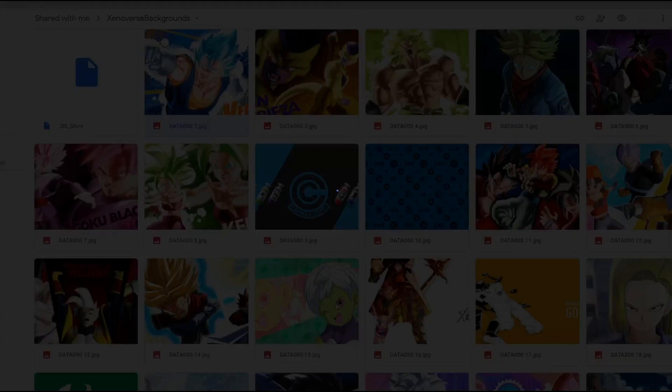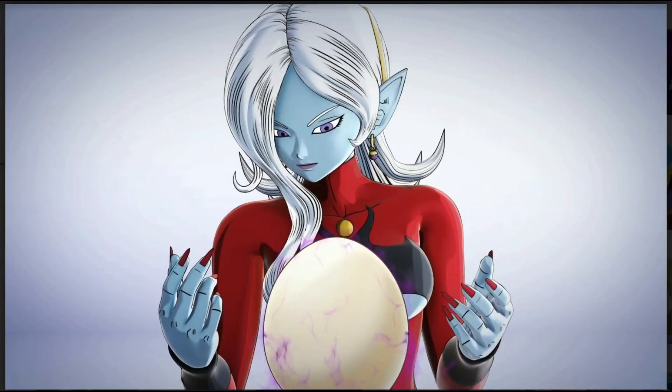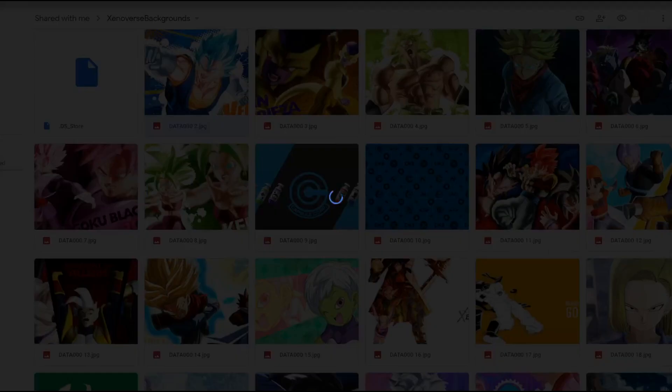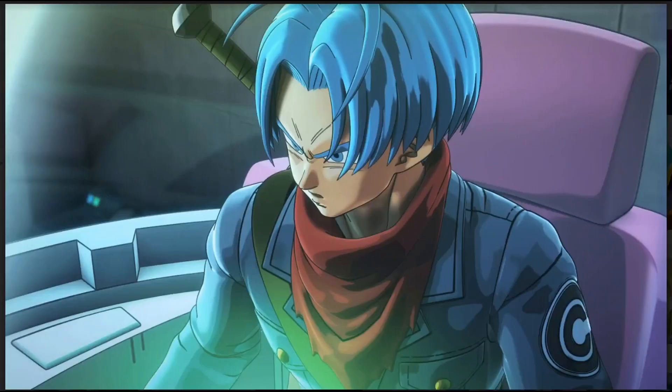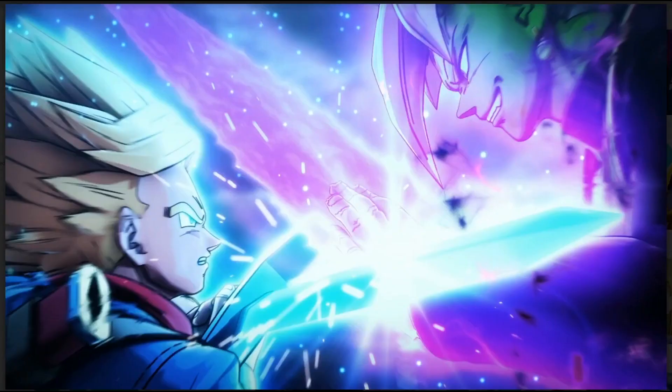The Broly one we've seen already — that one does look pretty cool. I don't like those at all. The Trunks one — this is from the story again. They have a lot of story images, like this one as well. This is another story image, even though it's really really dope not gonna lie, but it's another story image. They have a lot of those.